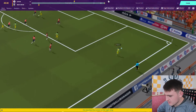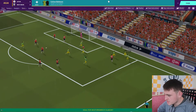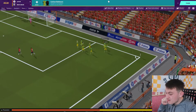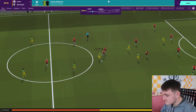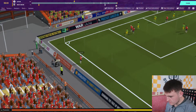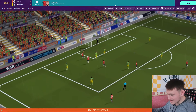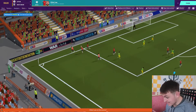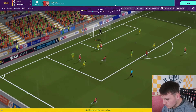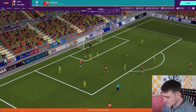West Brom look so dangerous every time they go forward. They cross it down the right - no one's marking Canon Robinson and West Brom are 1-0 up inside the first minute of the second half. Then Richards throws the ball hoping for a Luton player to win it, and Elliot Lee nicks it off the defender and scores. What a goal! Lee has had a really good start to the Championship this season.